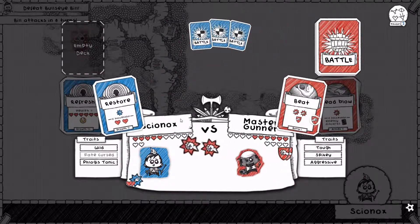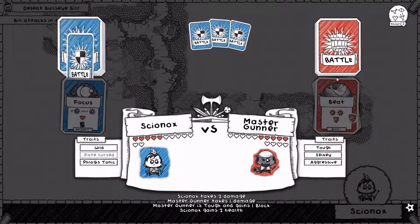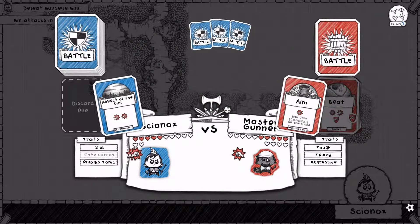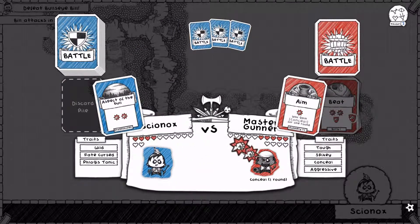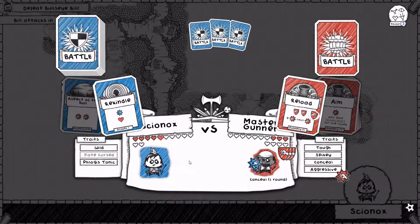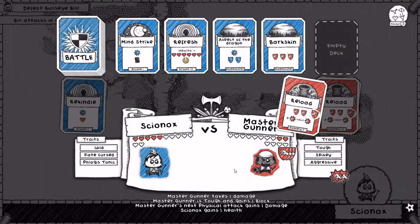Well let's have the Head Blow happen. We didn't lose our Refresh either, which is nice. This Restore — we'll use the Restore now. I'm not really looking forward to the enemy reshuffling his deck, that's for sure. Aim — you can conceal for one round. We have a Refresh back though, which is useful. Let's use Aspect of the Bull now. We have no idea what the enemy is up to this turn. So we're rekindled. You're reloading. Another reload — can we kill you this turn? The answer is no. It also means the next turn is gonna suck.